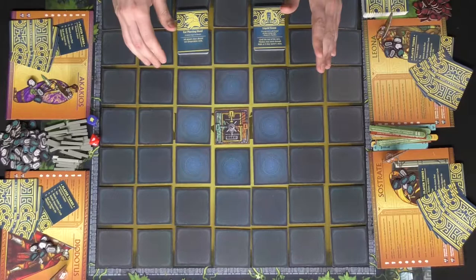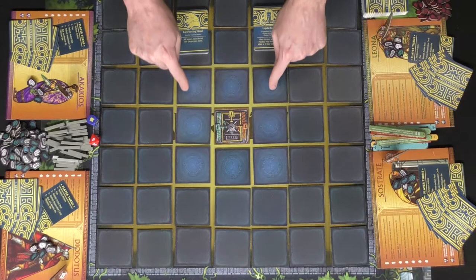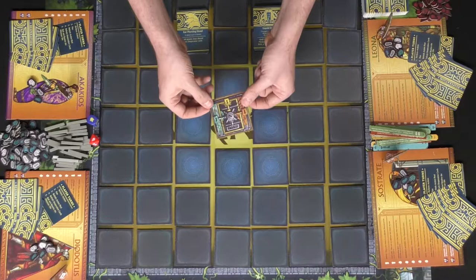Set aside the seven or eight different tiles that have the little circle on them. These are the starting tiles for the game, and place the exit to the labyrinth right in the middle.